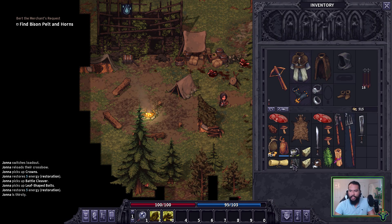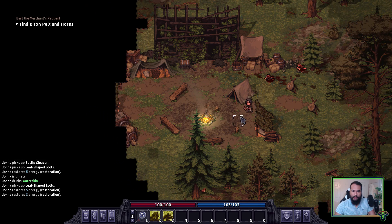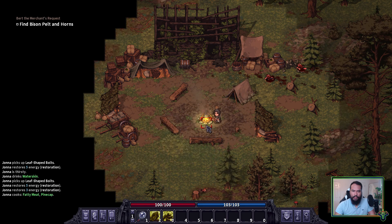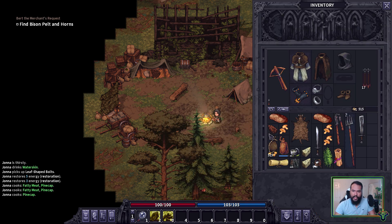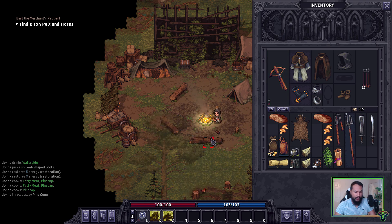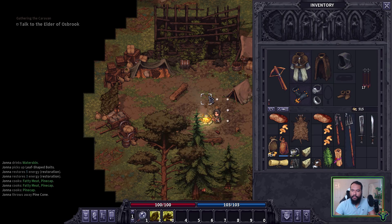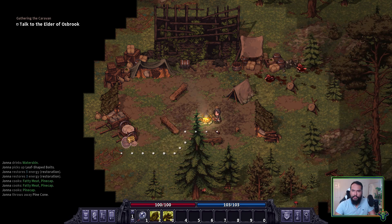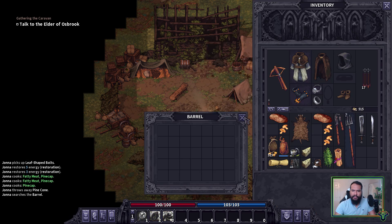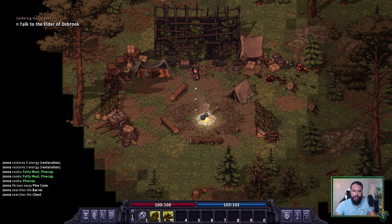I don't see anyone else in the camp, which is interesting. It looks like pine cones don't get cooked yet — they do nothing. Get out of my inventory. This all looks like trash, but these are part of my bonus quest for the blacksmith. I feel like there should be more dudes. Got the dragon fruit — that's cool. I can't cook that now.